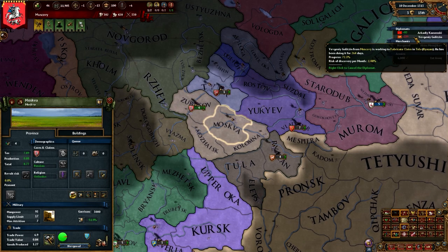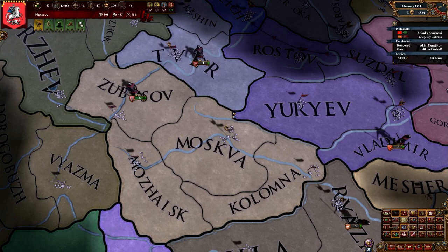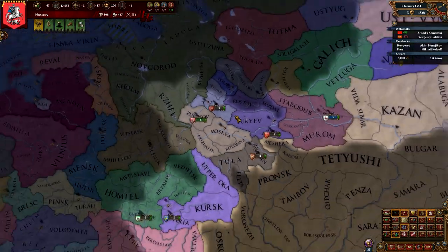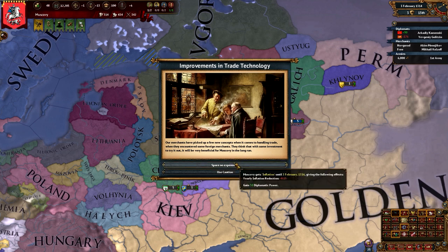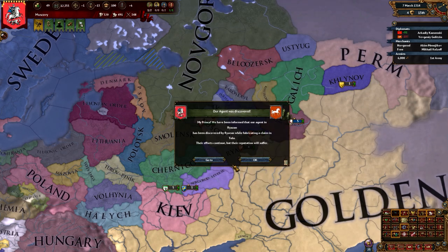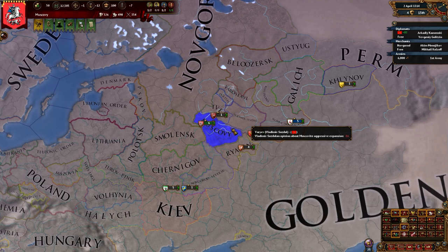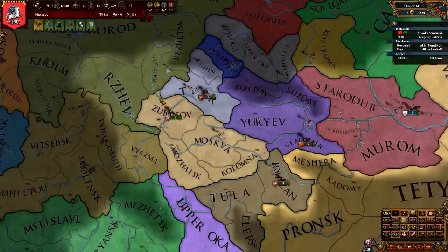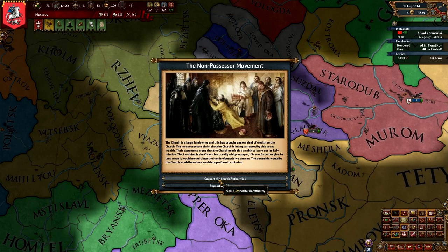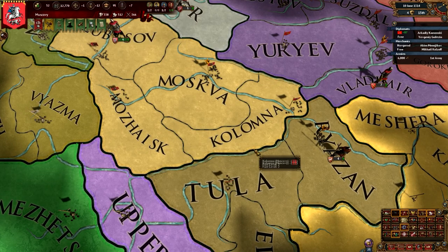It's about 70% done on our claim fabrication. What is our aggressive expansion? 16 — not bad. As long as it doesn't get above 30-40 we should be good. I'm just going to bounce between state marriages because I get prestige from that, so why not?